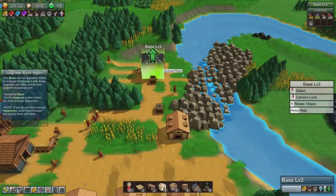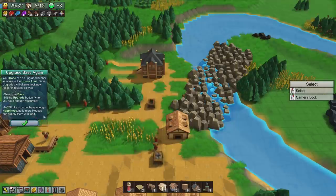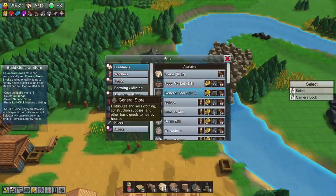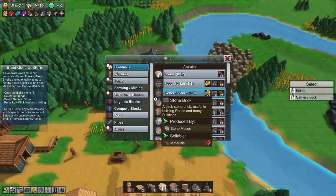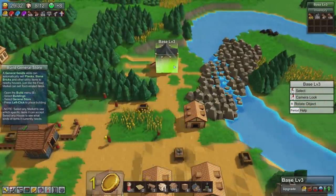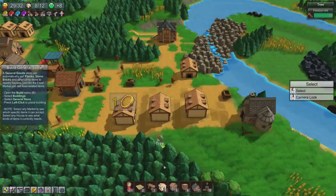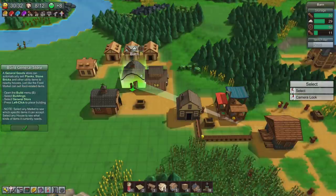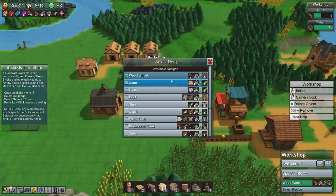We can upgrade the base to tier 3. House max increased by 4 — we've got a school and a general store. Let's build a general store. These things distribute and sell clothing, construction supplies and other basic goods. Okay there's 10 bricks — we need a lot more bricks coming in. We're full on wheels so maybe we should make something else — let's make some cloth.